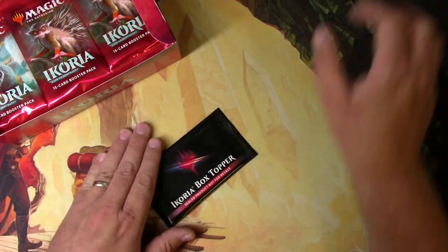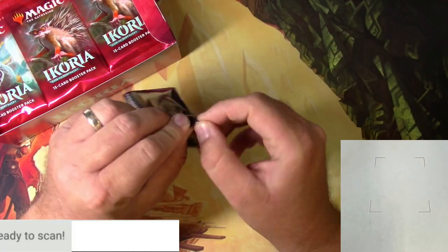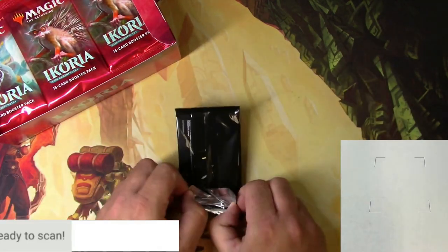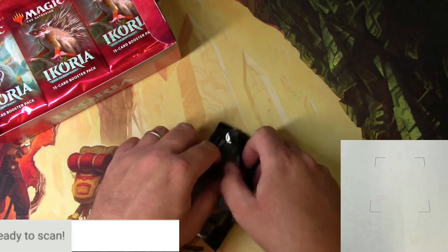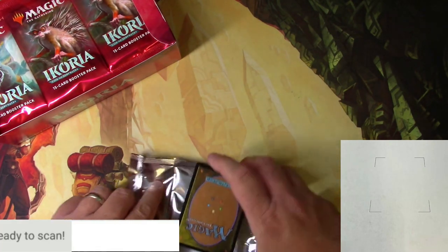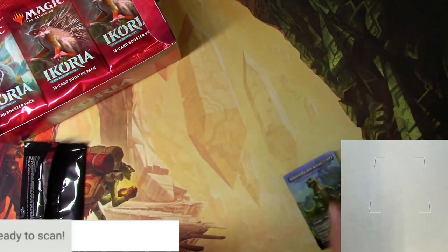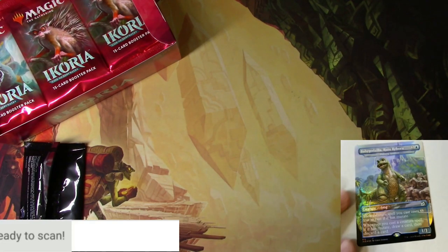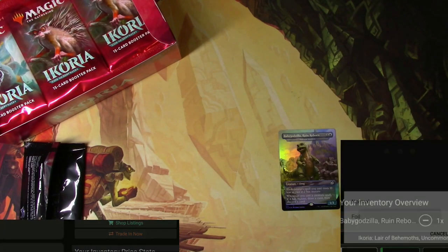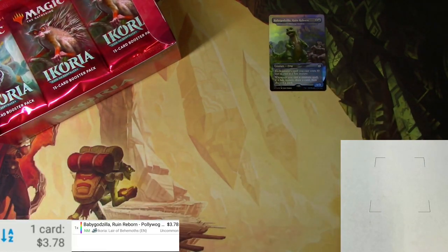We're going to open it up and scan the card prices at the end. Let's do the box topper first — good luck Sven, thank you for your patronage. These have wide swings; we've got a couple of cards worth quite a bit, and quite a few that are not so much. Let's see what we get. We've got a baby Godzilla — The Ruin Reborn. Let's see what the scanner thinks. It sometimes doesn't like the foils... $332 on its own as a foil, $378. That's your box topper for this box.